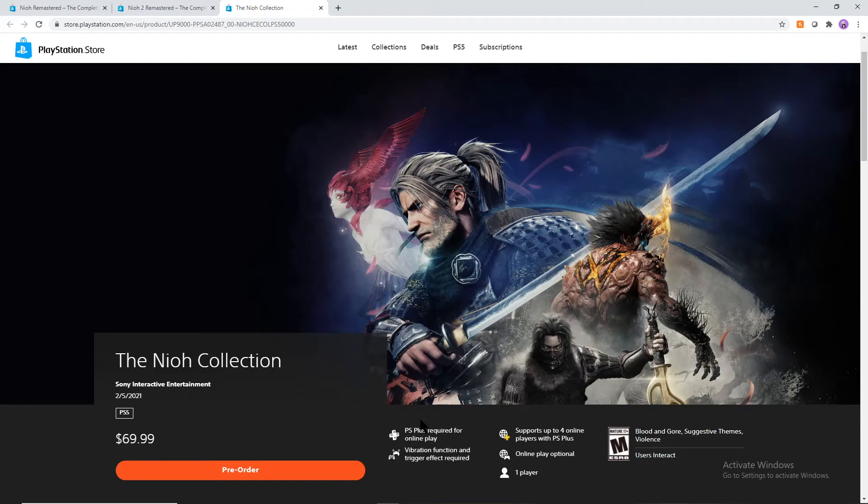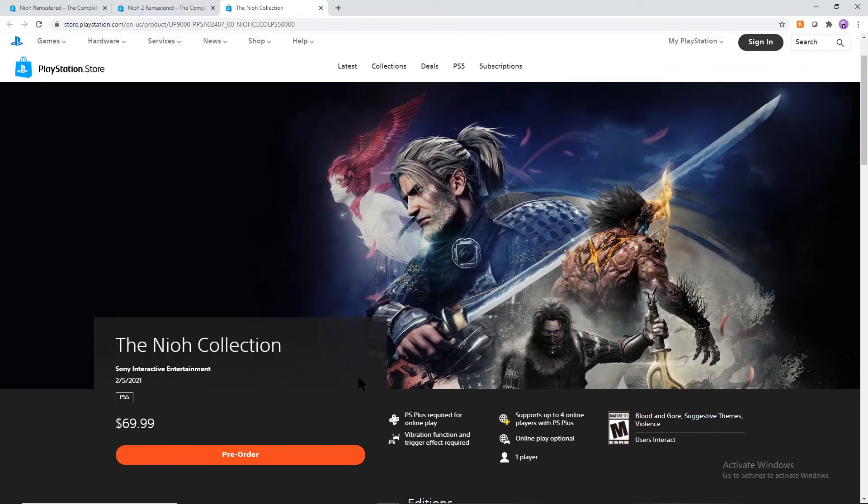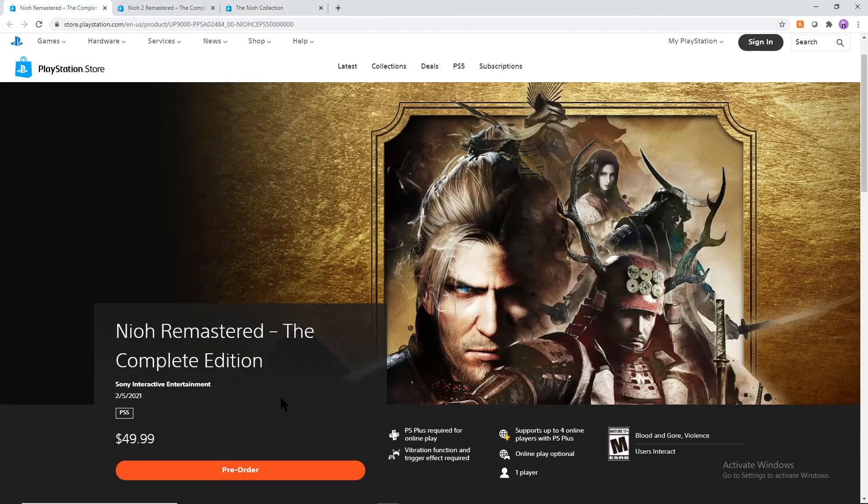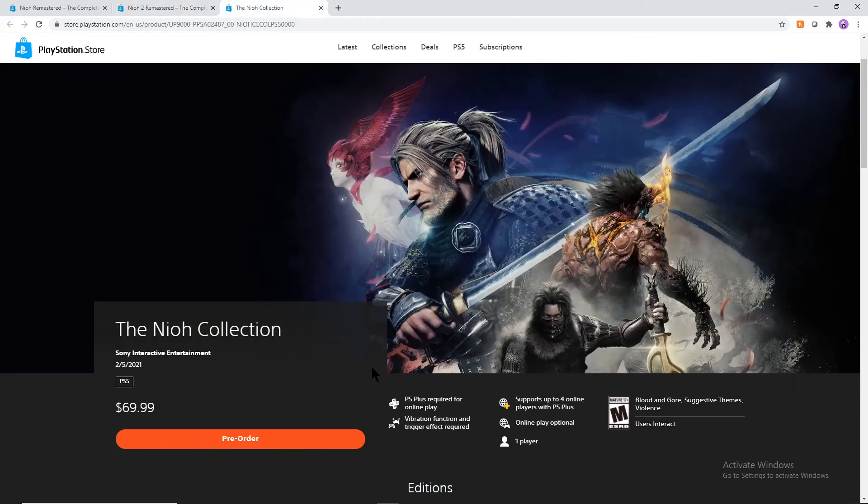The Neo Collection is what you want if you don't have the DLCs for Neo 1 or Neo 2, or if you're actually missing one of the games. If you already own Neo 1 and Neo 2, just maybe buy the DLCs and play those games backwards compatible on the PS5 for the extra load times. However, if you don't have one of the games, you end up getting a better price tag with this $70 version. This comes with Neo 1 and Neo 2 with all the DLC for both games, 120 FPS, faster load times, and cross-gen multiplayer.